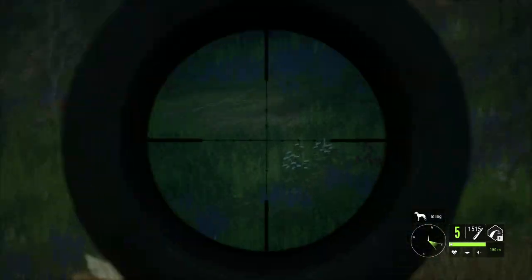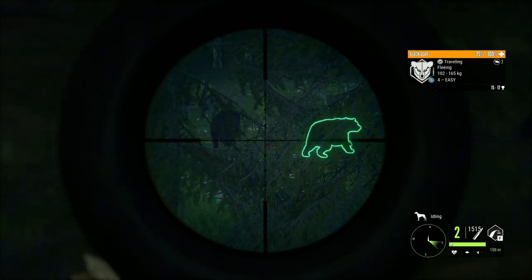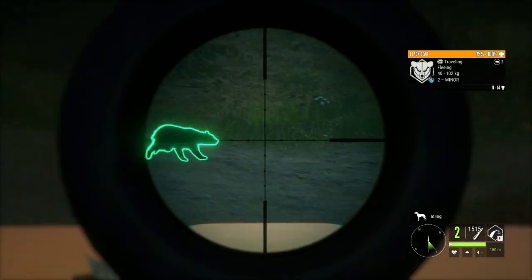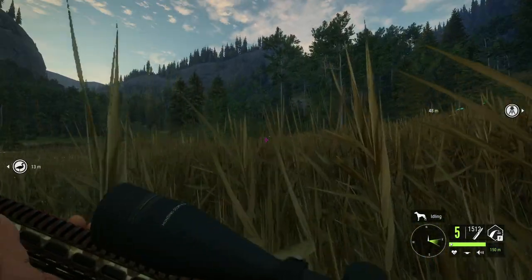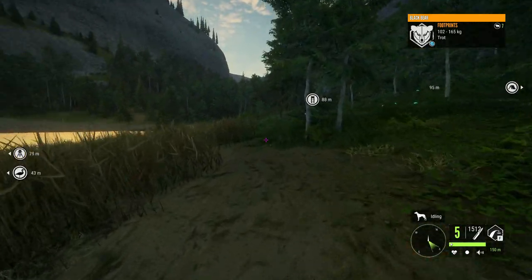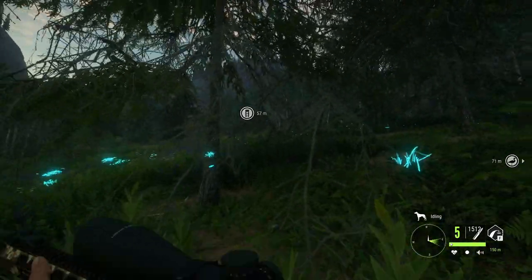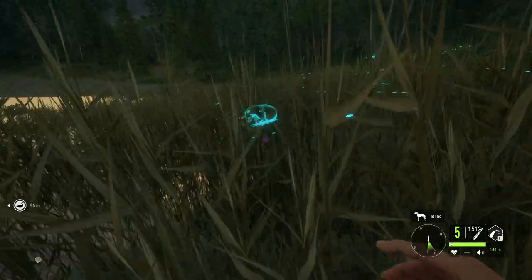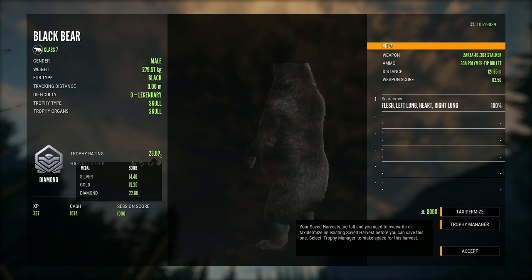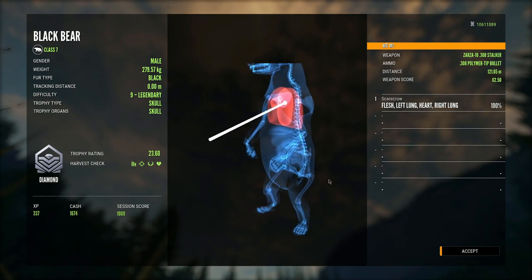I don't know what more I would need to see to be convinced that it works. Whether or not it's going to continue producing males above that second weight threshold is unknown, but so far it's staying pretty consistent. As long as it keeps up like this, I think this grind is going to get a whole lot easier and hopefully end way sooner than expected. This is our bear right here — we dropped him on the spot even with a heart shot. It's a diamond at 2360 — I'm blown away. Four runs, four legendary black bears.